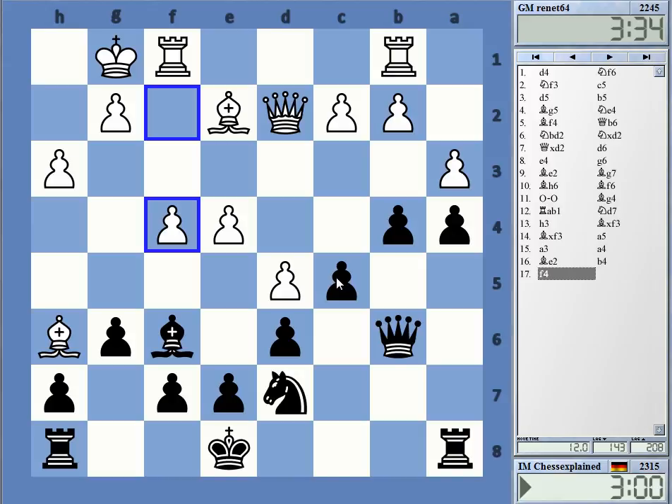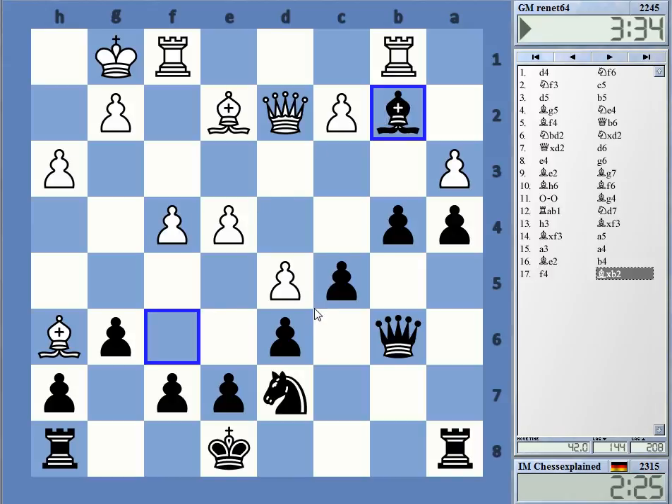Okay, f4 check here, and then c3... things like that. Even bishop b2 is possible - rook takes c4 check, and then c3. How strange. It's extremely weird - currently I don't see why it should not work.